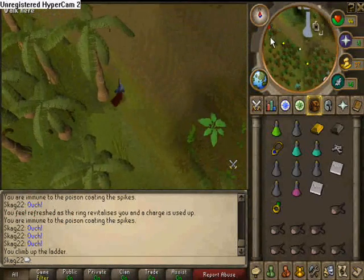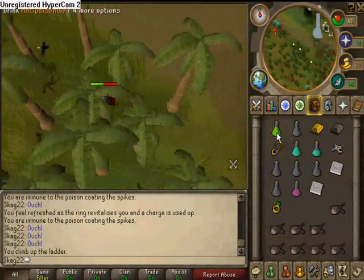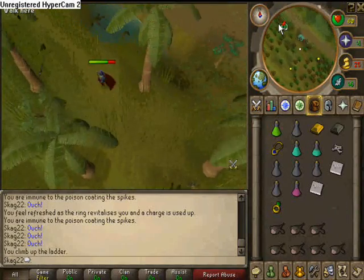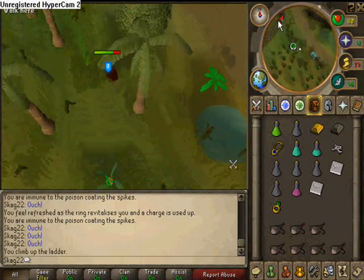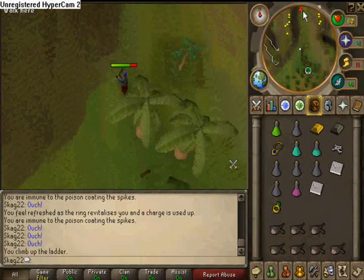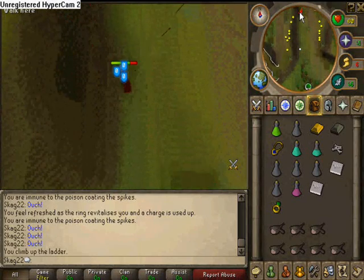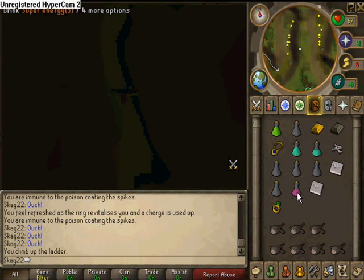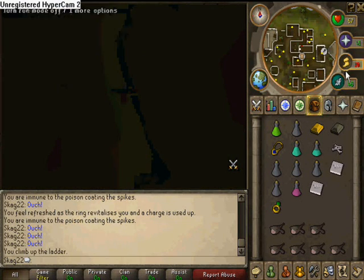Teleport back to the glider, or use your necklace to get back this way, or you can just run through the dungeon again. I didn't feel like running it — it's kind of annoying, actually, and takes a lot of time.